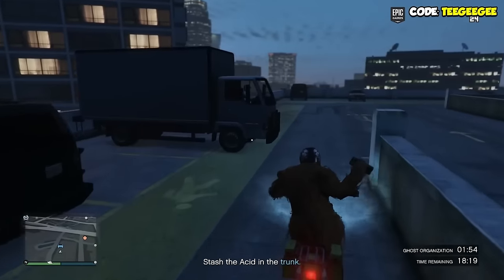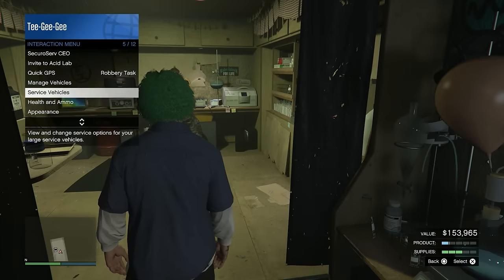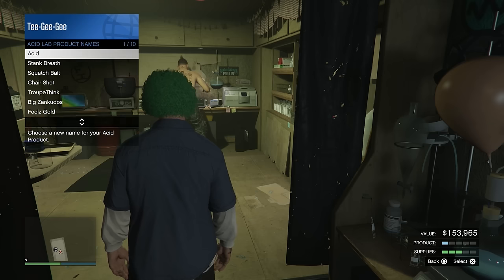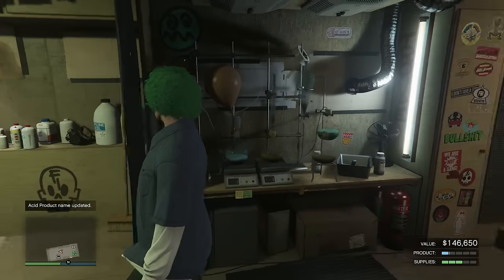So that's how we make profit. But you should be making even more money than this. You can actually give yourself a 5% boost on all of your Acid sales just by giving your Acid product a name. To do this, all you have to do is go into your interaction menu,